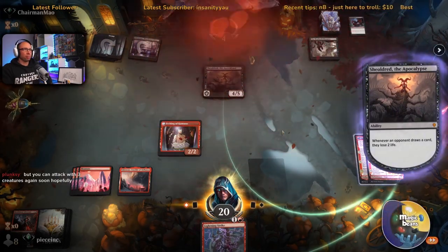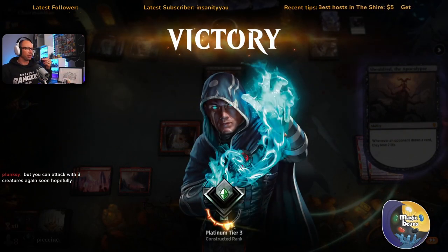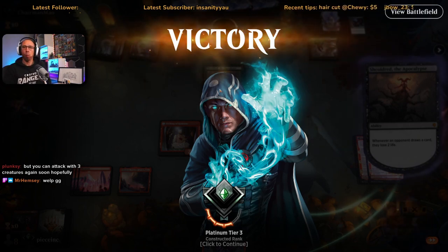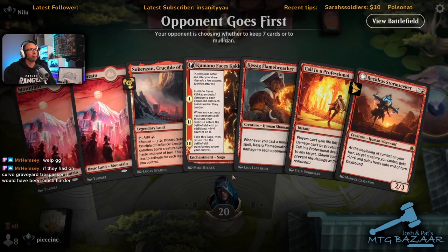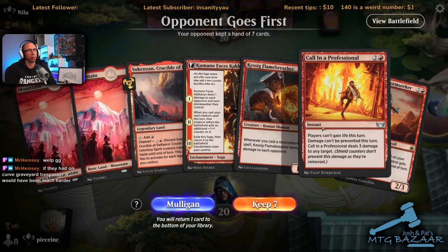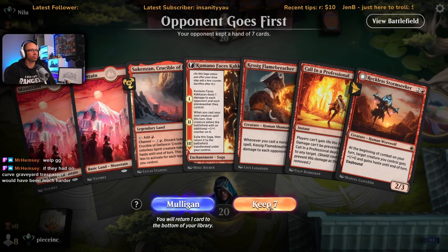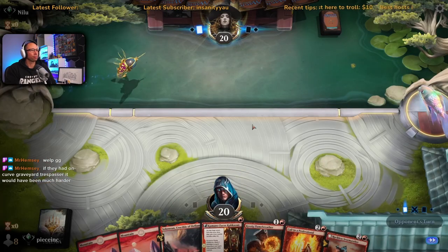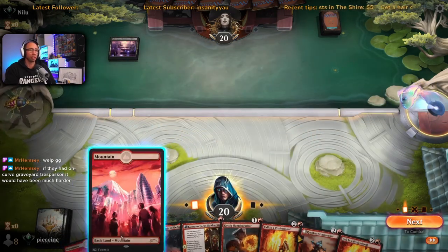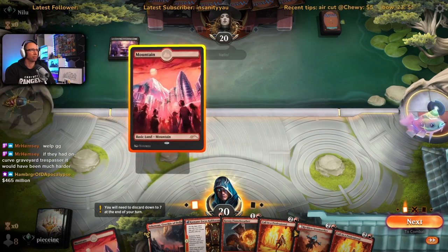Good luck — yep, they're dead. You can get them down low enough before Shield comes down. They did miss a land drop here or there, but just applying that pressure — pressure, pressure, pressure. This is a nice hand: turn one Kumano, turn two Kessig. Kumano into Kessig stops it from dying to Cut Down. We are on the draw though — on the play it is much nicer.